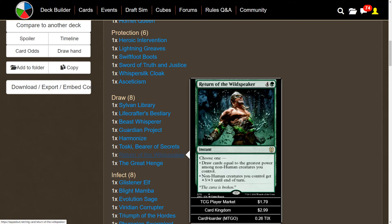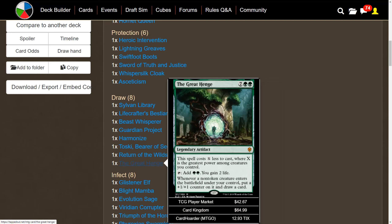Return of the Wild Speaker is probably one of the better green cards to come out in a long time — you draw cards equal to the greatest power among non-human creatures you control, or give non-human creatures plus three plus three until end of turn. That versatility makes it one of the best green cards in commander. The Great Henge taps for two mana, you gain two life, and whenever a creature token enters the battlefield you put a plus one plus one counter on it and draw a card — insane value.